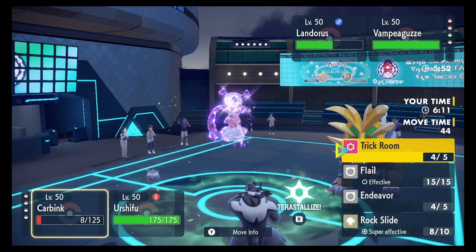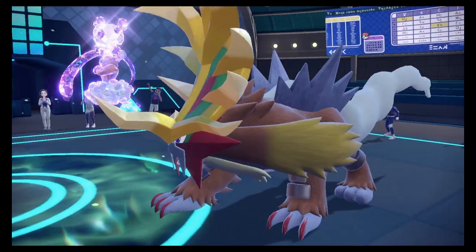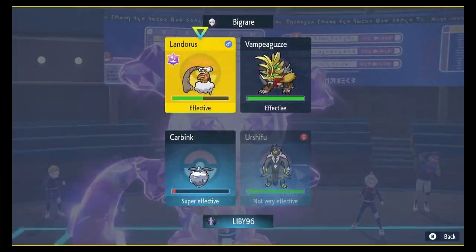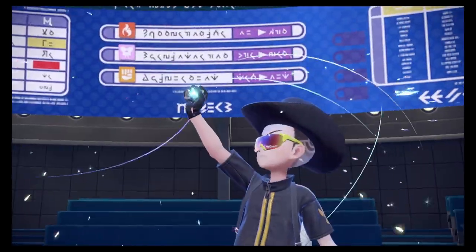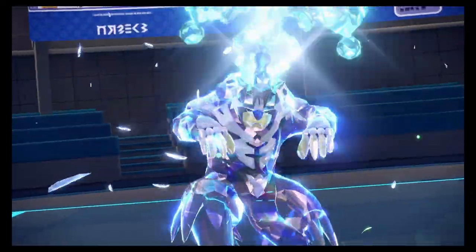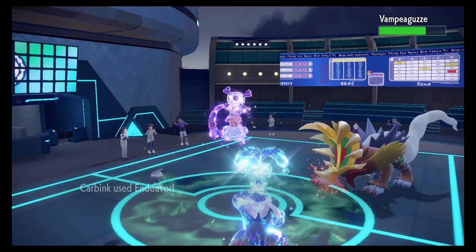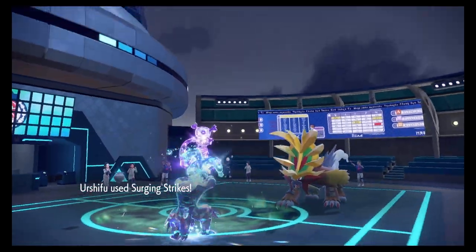There he is — the big boy! Endeavor on him and then Water Tera Surging Strikes on that Landorus. Hopefully he doesn't use his protecting move when I Endeavor him. I really don't want to get a burn on my Carbink. He doesn't — perfect! There it is, Dragon Claw — he eats it nice, Surging Strikes comes out.